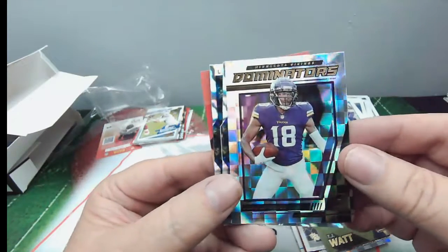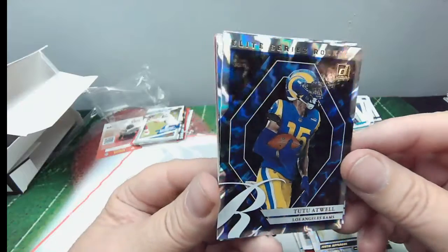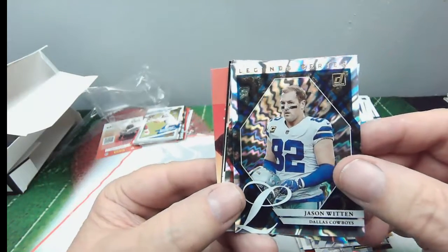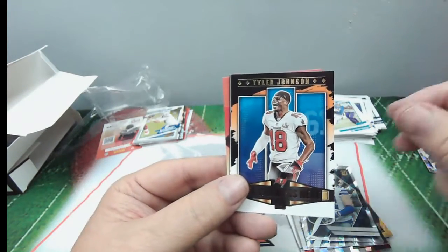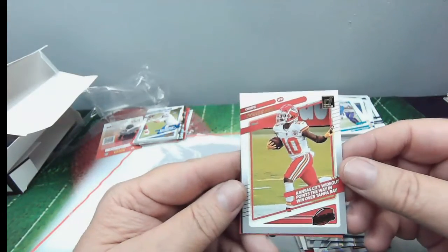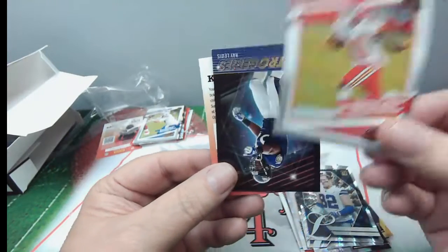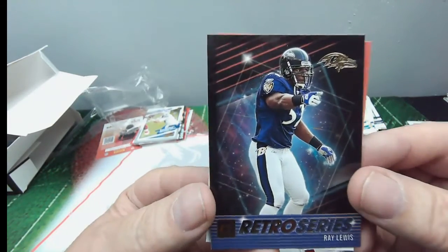Justin Jefferson Dominators, very nice. Tutu Atwell of the Rams, Elite Series rookies — not a bad card at all. Jason Witten of the Cowboys, Legends Series. Ronald Jones the Second, Tampa Bay, Elite Series — my boys, going to lay him over there. And the champ is here — Tyler Johnson, I like that one too. And a Tyreek Hill highlights card — Kansas City wideout, that points the way in the win over Tampa Bay. Yeah, that would probably go up for free on eBay. And Retro Series Ray Lewis, very nice.